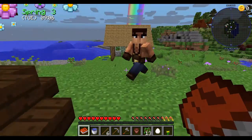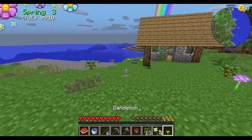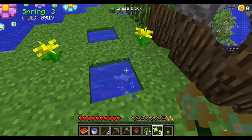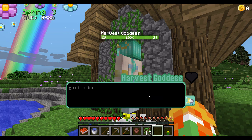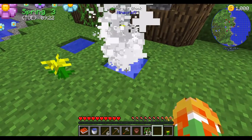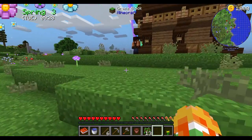Well, let's see her again, I guess. Apparently I have to see her multiple times. I got my flower back — I'll get these other flowers. Well done, dear. This talent will build in no time with you at the helm. Getting it done will probably cost you some money though, so I'm happy to give you a thousand gold. I hope you spend it wisely. Anyway, you should go off and see Jade again now. Thanks for the help. I presume she's going to give me her flower every time.